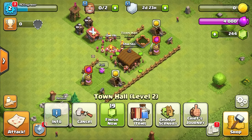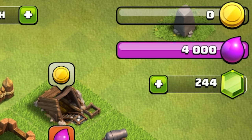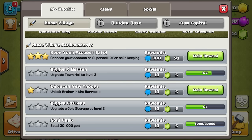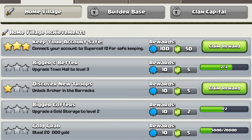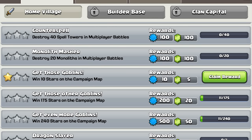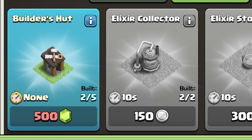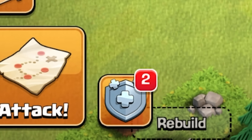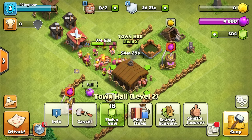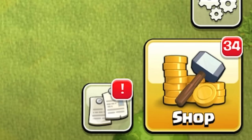That means we can now set our town hall to be upgraded — it'll take an hour, but we could use gems to finish it now. We've only got 244 gems after the tutorial. An easy way to get more is through challenges: Supercell ID connected gives 50 gems straight away, unlocking archers gives 5 more, and single player missions give some too. The thing that will help most is unlocking the builder's hut for an extra builder — 500 gems — but for now I'll spend 18 gems to finish the town hall, unlocking 34 new things.